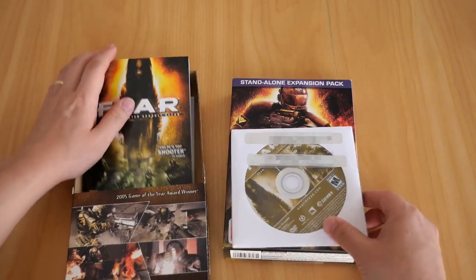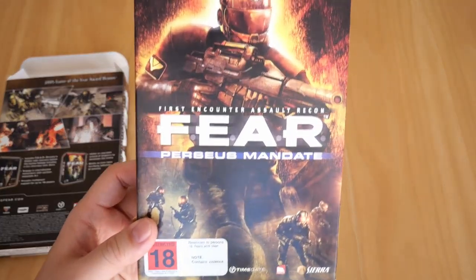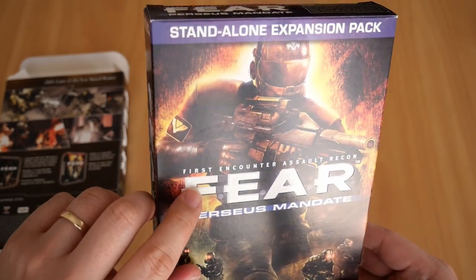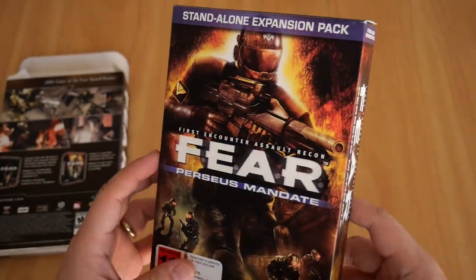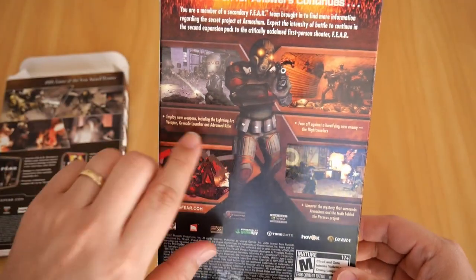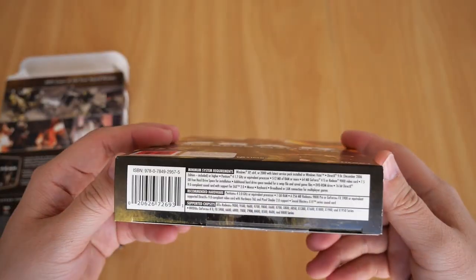Moving on to the Perseus Mandate game. The box is again in near-perfect condition. The Fear logo is again embossed — hopefully you can see that — it's a nice touch. There's no flap on this one. The back of the box shows a brief explanation of the game along with a couple of screenshots, and the system requirements are printed at the bottom.